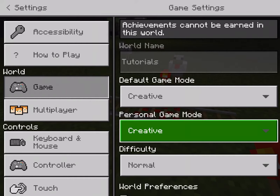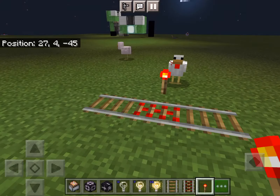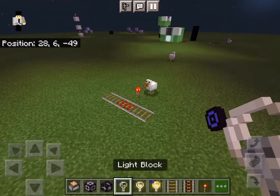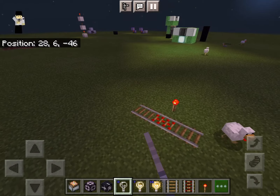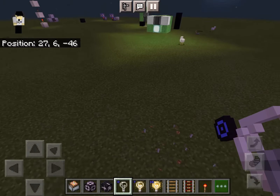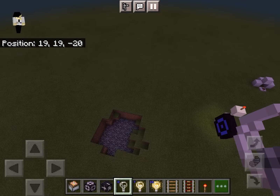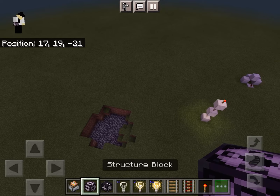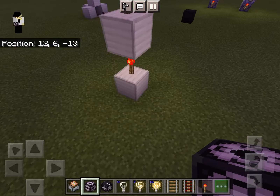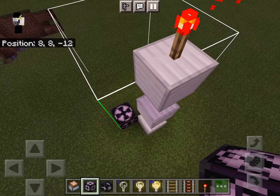These are all very basic explanations. Now let's move on to the structure block. For structure blocks, it has an interface when you place it down that you can use.